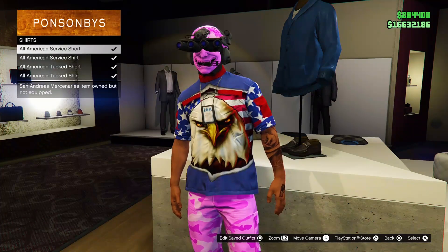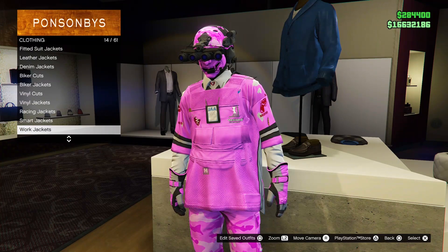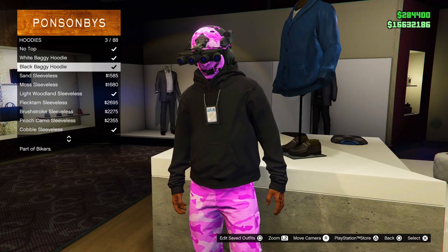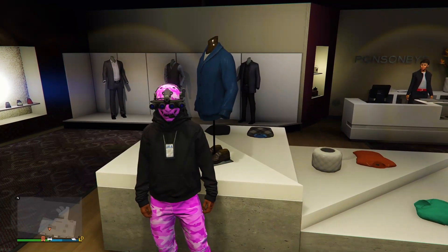What you guys want to do is make your way over to any clothes store around the map, then make your way over to the top section. Once you guys have made your way over to the top section, scroll down until you find the category called hoodies, and from there select the black hoodie, which should be the second option.